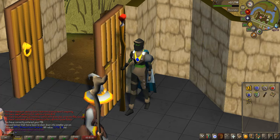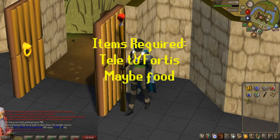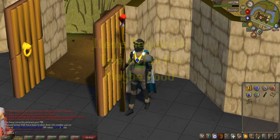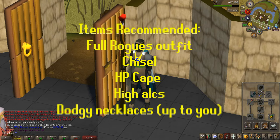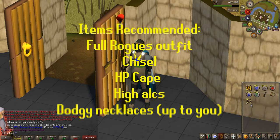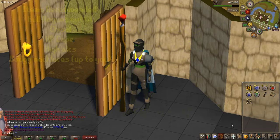Now what are the required items? Well, I don't think there actually are any items that you require at all to do this, but these are the items that I would recommend. I would recommend a Teleport Fortis in the form of one Law Rune, one Earth Rune, and one Fire Rune. I have Dust Runes, but don't mind that — it's Iron Man stuff. I would also recommend bringing the full Rogue's outfit. You're going to get double coins and double keys. It's amazing. If you don't have the Rogue's outfit, it's fine — just wear some fashion cape or something.